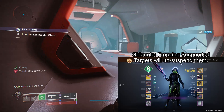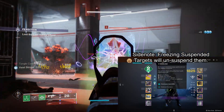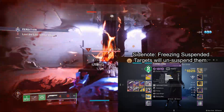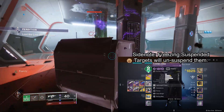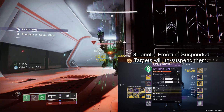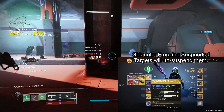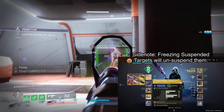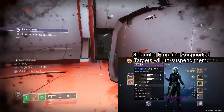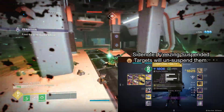For weapons, I'm running Funnel Web as the main necessary pick — it's on here for overload rounds, and it's very easy to keep the stagger going with an SMG since you can keep targets floating in the air and just spray them to stagger again. I also have an LMG for quick add clear on suspended targets and solid damage, since LMGs got buffed this season. Last is Conditional Finality — you don't need it, it's just something I got this week. It outputs good DPS, but Riptide works just as well for the same benefits. You can also use Wavesplitter in the Funnel Web slot if you prefer.